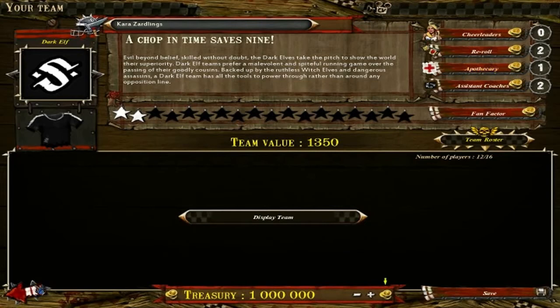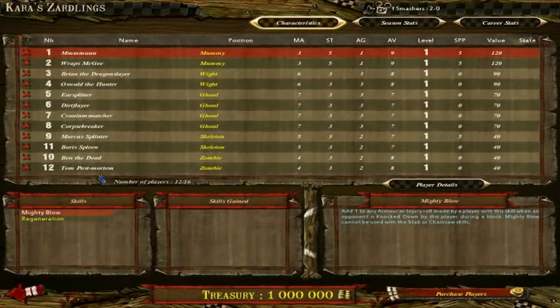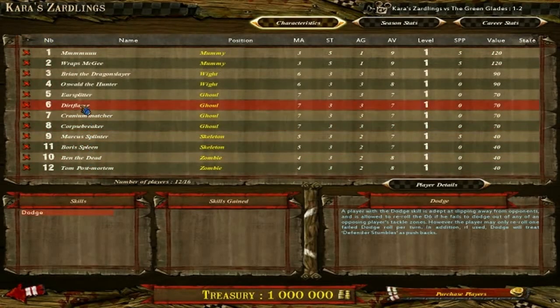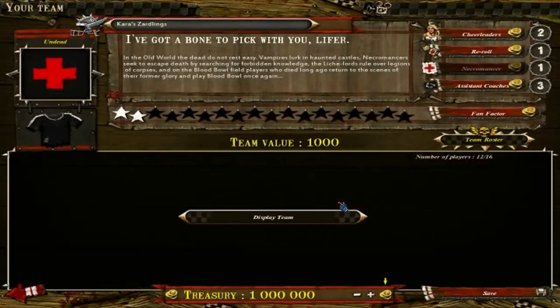For undead teams I have a necromancer instead. Every undead unit has regeneration. What regeneration does is: when a player suffers a casualty, roll a D6 after the injury roll. On a result of 1-3, the player suffers the injury as normal. On a result of 4-6, the player heals their injury but is placed in the reserve box. Essentially it allows anybody with regeneration to not die pretty much. So you don't have the luxury of an apothecary — instead 90% of your team has regeneration, which is good.